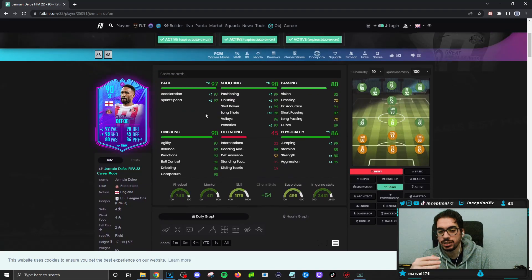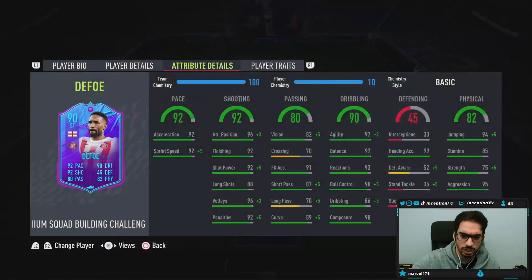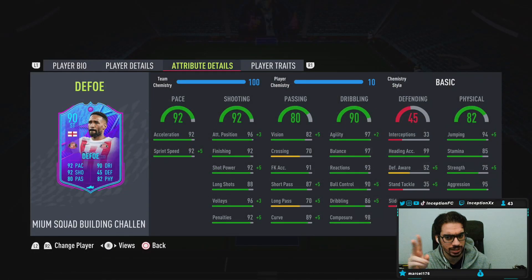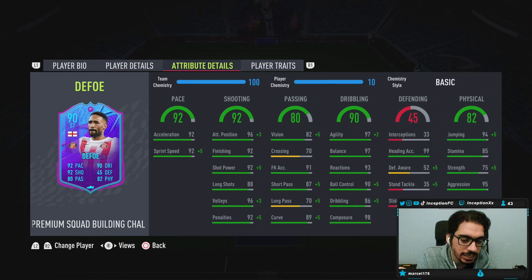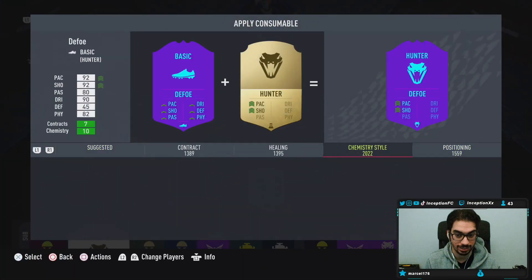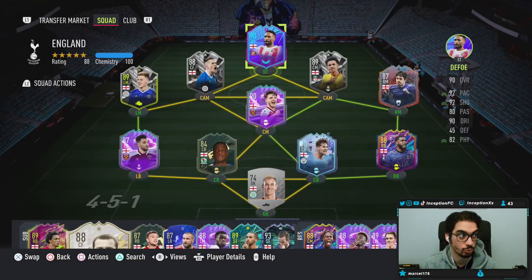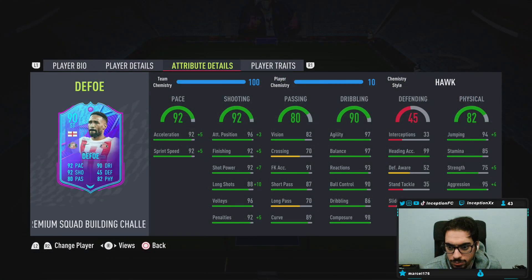With the Hawk you can utilize the shooting traits more. You're going to give him 97 acceleration, 97 sprint speed. Shooting is going to be essentially perfect with those shooting traits. Passing is going to be on the lower side for long passing, but it is a striker so no big deal. 85 stamina is a perfectly fine cutoff for a striker unless you're being super aggressive, but it should be okay. Long passing is on the shorter side, and the dribbling we will be experimenting with.